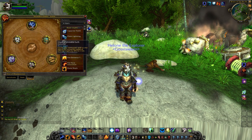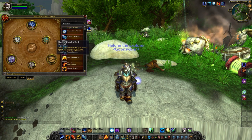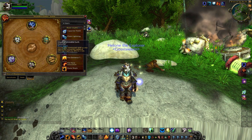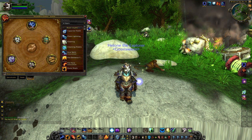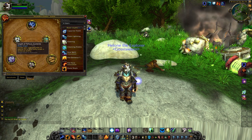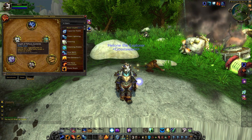Glyph of Unstable Earth causes your Earthquake spell to also reduce movement speed of affected targets by 45% for 3 seconds. And then last, Glyph of Automatic Currents causes your Lightning Bolt to restore 2% of your maximum mana when it strikes an enemy.